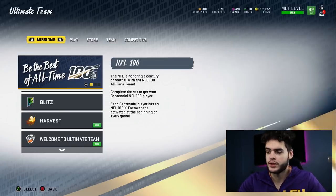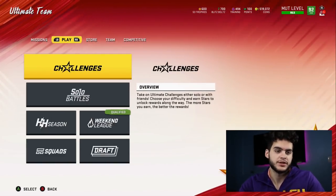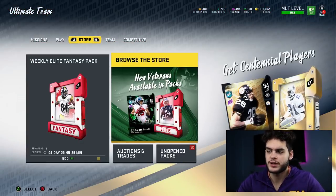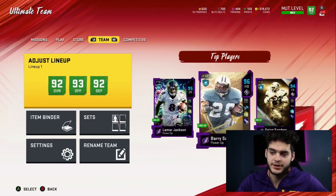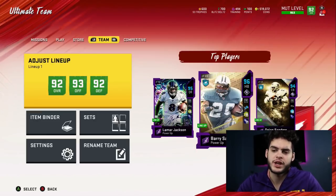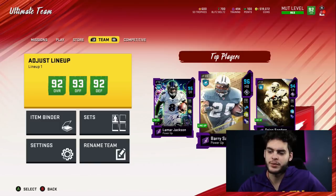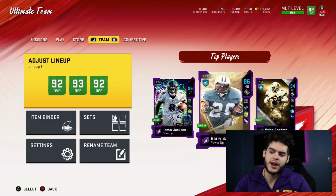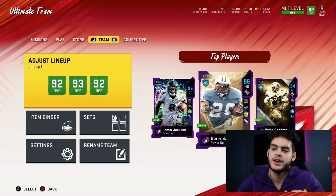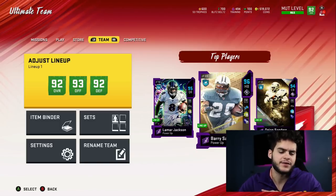First things first — what overall could you be as a no money spent player right now? I think a 92 if you started from day one of Madden, because if you really look at it I'm a 92. If you really penny-pinched your coins you can easily be at a 92. The range if you started from day one and play consistently is probably between 88 and 92. If you work and have school, more like an 87.